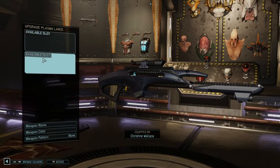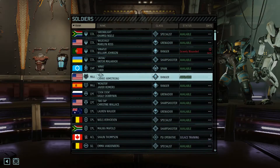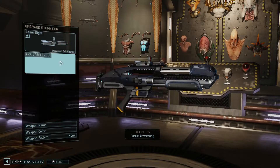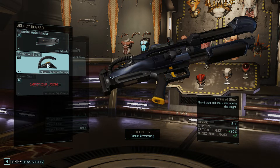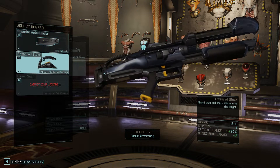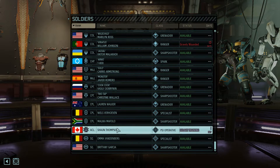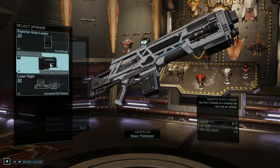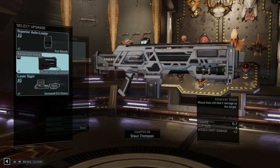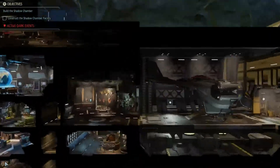Do we have a scope for a two-tap sniper rifle? No we don't. Solo, do you have a fully upgraded weapon? You have a laser sight. Can give you an autoloader or an advanced stock — do you shoot a lot? Not really. Let's give you the stock. Sean Thompson, you also have a normal weapon — totally forgot about this. Advanced stock. Laser sight. Keep that one off for now.